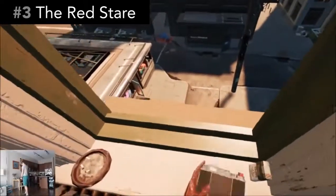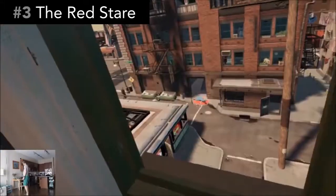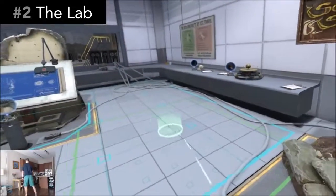The Red Stare: you are a secret agent in the 1950s, and it's up to you to spy on the building across your window and figure out who the communist spies are. This is the original VR variety game made by Valve, and it still holds up to this day.